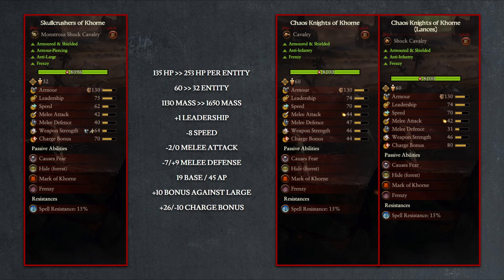Looking at the stat improvement from the Chaos Knights, the Skull Crushers almost double in per-entity health from 135 to 253. The entity count does come down from 60 to 32 to counterbalance this, but the mass also increases from 1130 to 1650, which is very important for charge-heavy units such as these. Other stat changes are more marginal: leadership goes up by 1, speed drops by 8 to compensate for the mass increase, melee attack dips slightly, melee defense sits in the middle of the pack between the two Chaos Knight varieties, damage goes up, and a new 10-point bonus against large helps define what Skull Crushers are used for. They have the mass to crush infantry units, but also the damage profile to counter enemy large units such as cavalry or monstrous infantry, which are usually what stops Chaos Knights by matching their mass to prevent cycle charging.